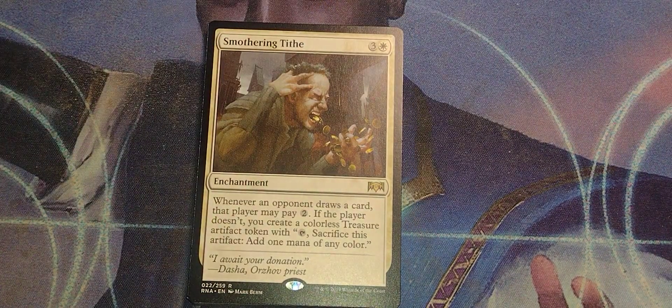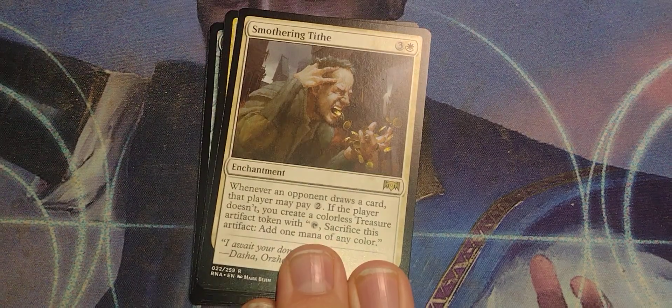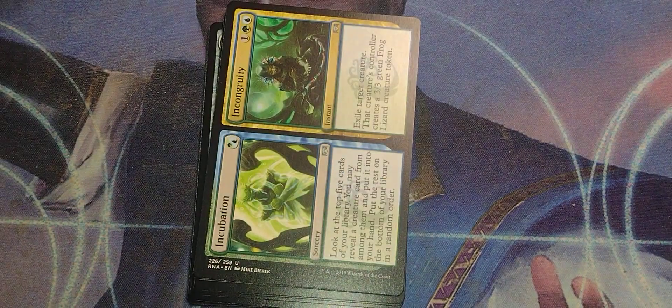Let's do the rundown, see what I'd play. Smothering Tithe is pretty good to lock down your opponents — that's peak Orzhov anyway. It's really nasty, and blue players who like to draw cards — you gonna pay two? Nope? Well, I get a treasure token. That's pretty fun.